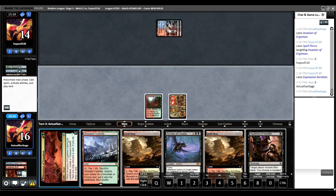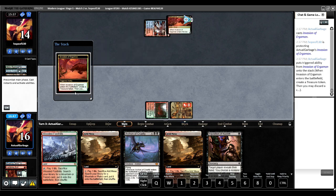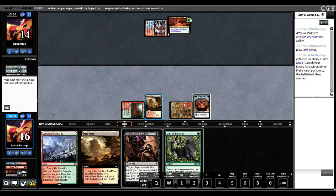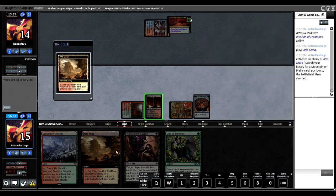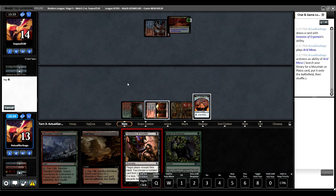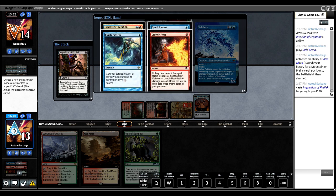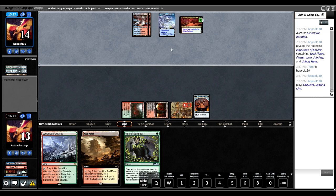Did they just miss a land drop? That has to be good for me. They are going to have a lot of spells in their hand — I'm about to find out what those spells are. This gets creatures and Planeswalkers. I can play around all this stuff. I'm just going to take the Expressive — try to keep them off their lands and card advantage. Obviously I'm flooding out really hard here, but if I can flip this Invasion that'll really help.